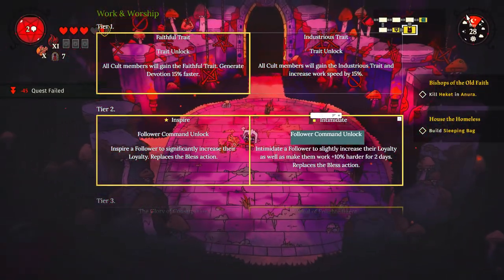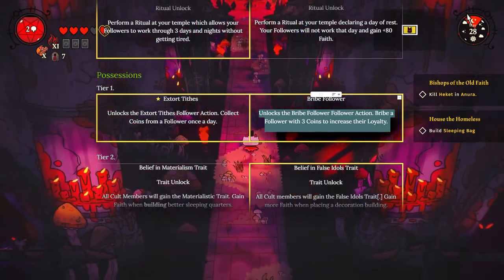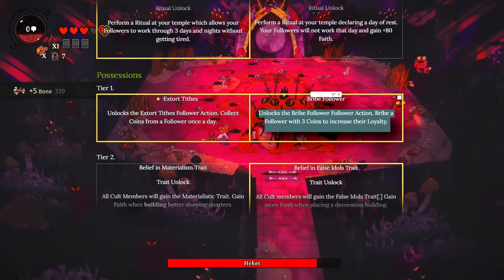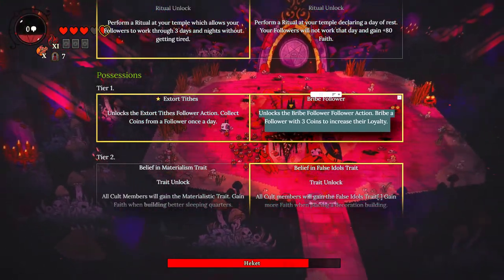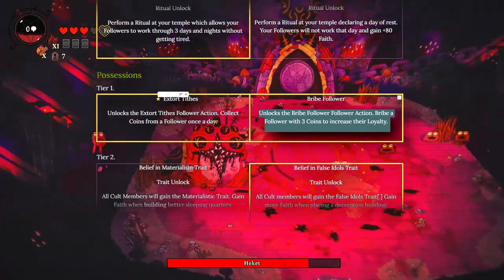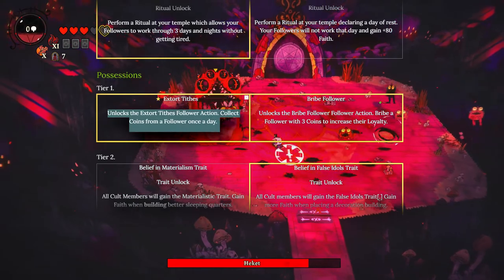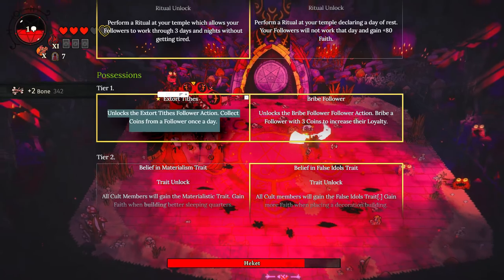I think a lot of things in this game are built off of the Inspire and Intimidate choice. Are you going to be the person that gets loyalty through inspiration? But say you pick upgrades down the line that give you a ton of coin - now you can use that coin to pay off your followers and make up for that deficit of loyalty. Regardless, this is something you should absolutely get. It's one of the first ones you can get, and might be a contender for the first one you should get.